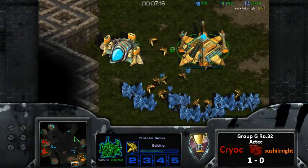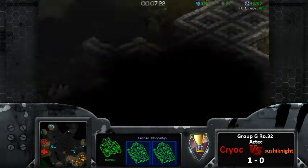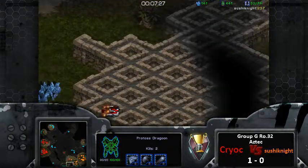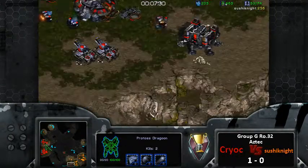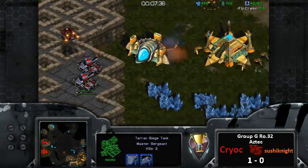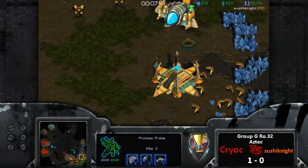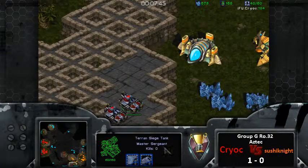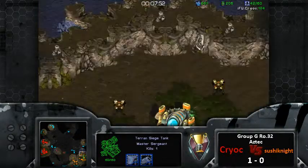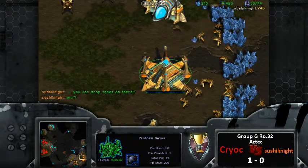He's going super heavy on the drop play and on a map like this - I'm surprised I haven't seen this earlier. I was thinking more of a two-gate expand or FP, but this is what I'm talking about: actually utilizing this ledge. They're immediately going through. He now has to keep the main base for mining while doing the same. The goons can't range the tanks so he has to elevator up and force out a robo for a shuttle.